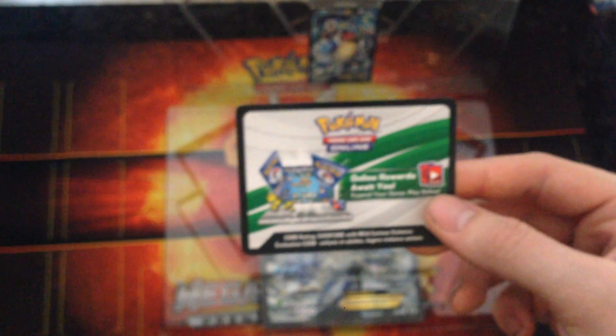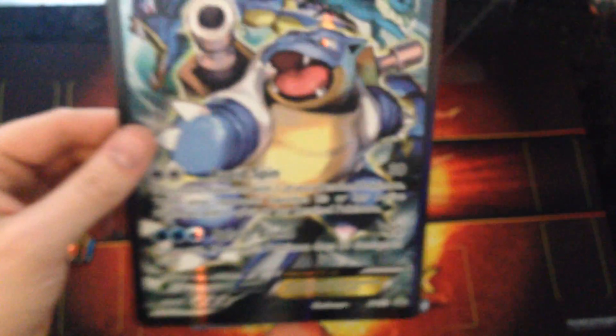Obviously, the Generations packs. And that's the code card that you get with it, so that should give me four boosters on the Trading Card Game Online. And the Jumbo card, which is obviously just a bigger version of the other one. We'll place that there, covering the Mega Blaziken.